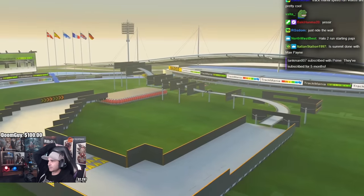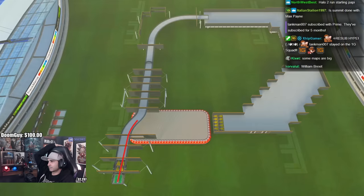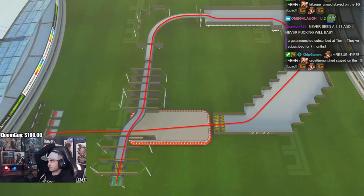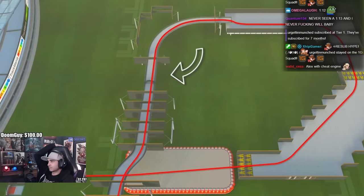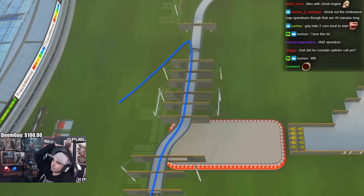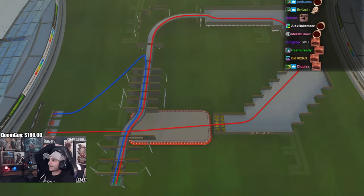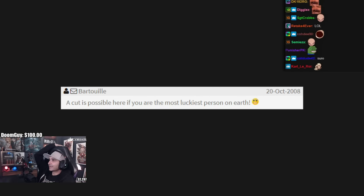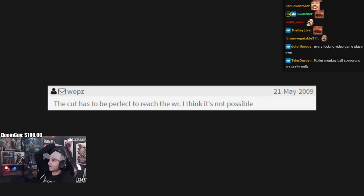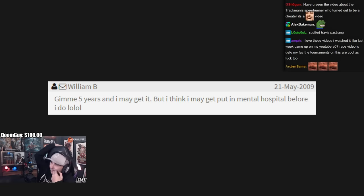William had a very interesting idea to optimize A12 further — he thought there might be a shortcut on the track. A12 Speed is effectively one big turn to the right, and it only has one checkpoint placed there. So could it be faster to simply take the checkpoint, climb over the road border, and head directly to the finish? Many other players had tried this idea before him, as far back as 2008, but no one had managed to save time with it. But William believed that if the stars aligned just right, he could save time with it.